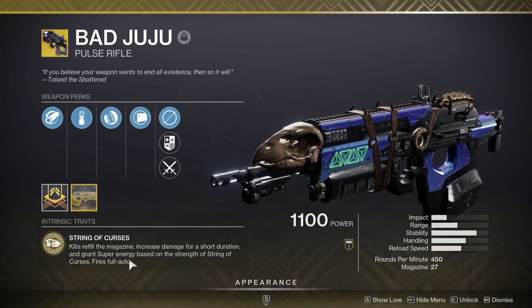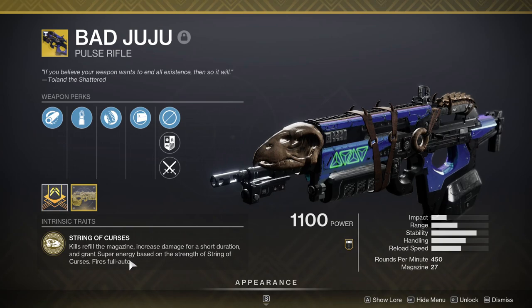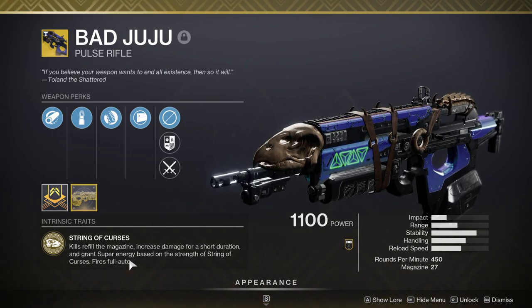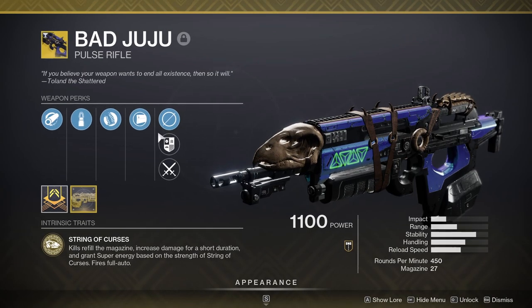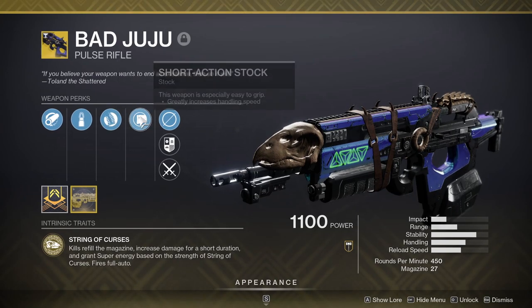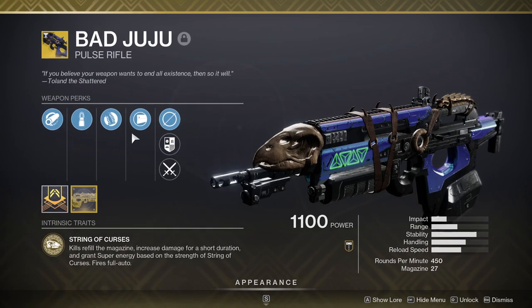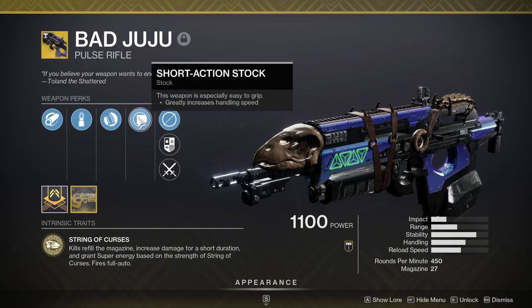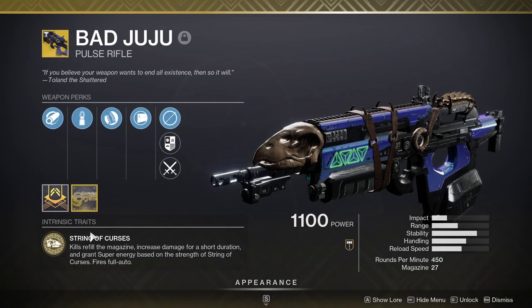Not having to reload after a kill is really, really big. Getting increased damage — basically like Rampage — is really, really good too. Getting super energy just for killing people is really, really good, and it fires in full auto as well, just for that extra icing on top. So it's a lot of perks — so many perks that there's actually no other perk up here to pair it with. Usually exotics have two different types of perks, one here and one here, but as you can see there's only Hipfire Grip and Short Action Stock. There's no other perk up here just because of how much this gun already does.